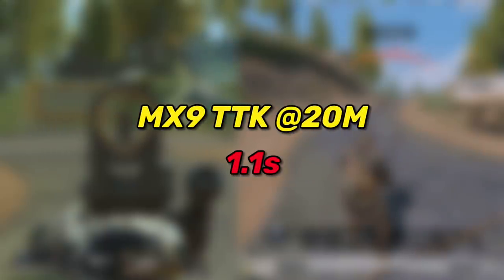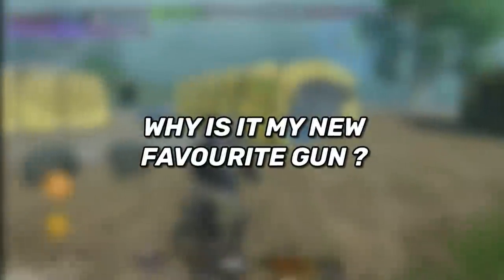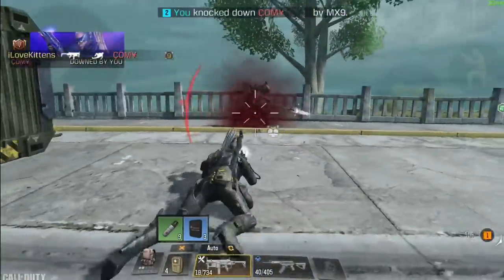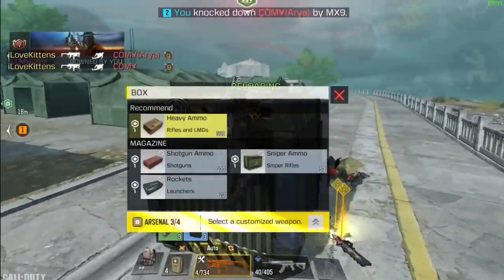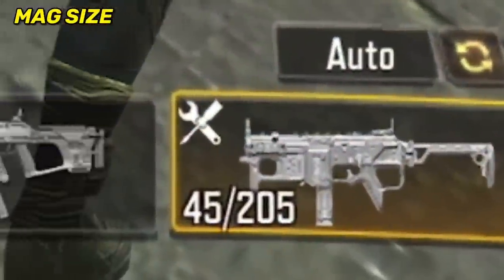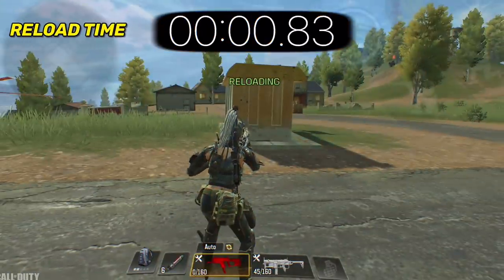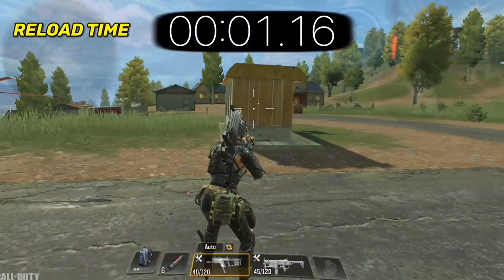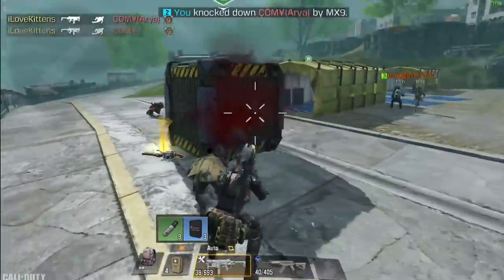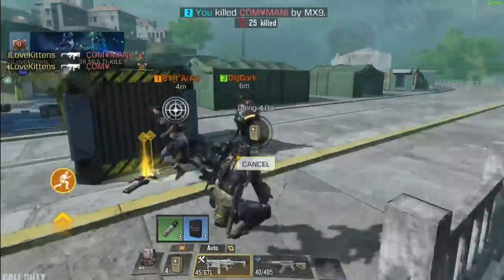So the Fennec beats the MX9 in killing time at all ranges — then why did I choose the MX9 as my new favorite close range gun? First of all, at 15 meters the damage difference isn't much. Second, there are other things to consider: the MX9 has five extra bullets in the mag, and even though it may sound like nothing, trust me it makes a huge difference. Also, the Fennec reloads in 1.16 seconds while the MX9 reloads in less than a second — again it sounds minor, but you'll realize how broken it is once you try it yourself.